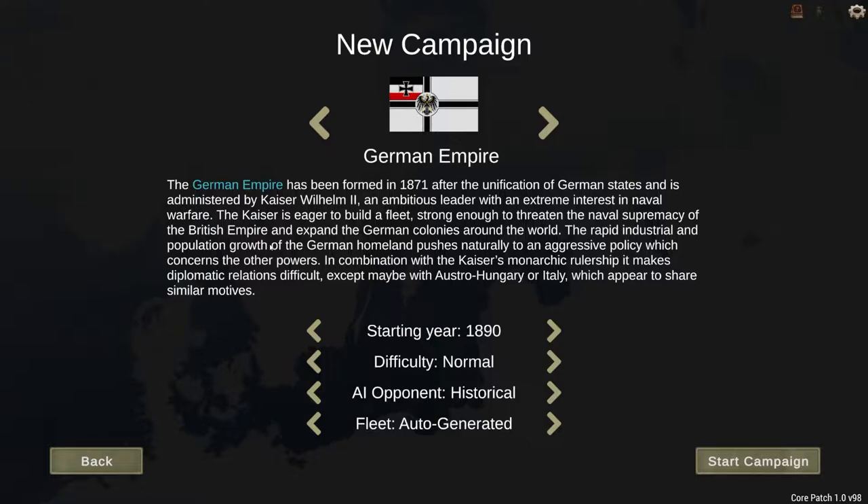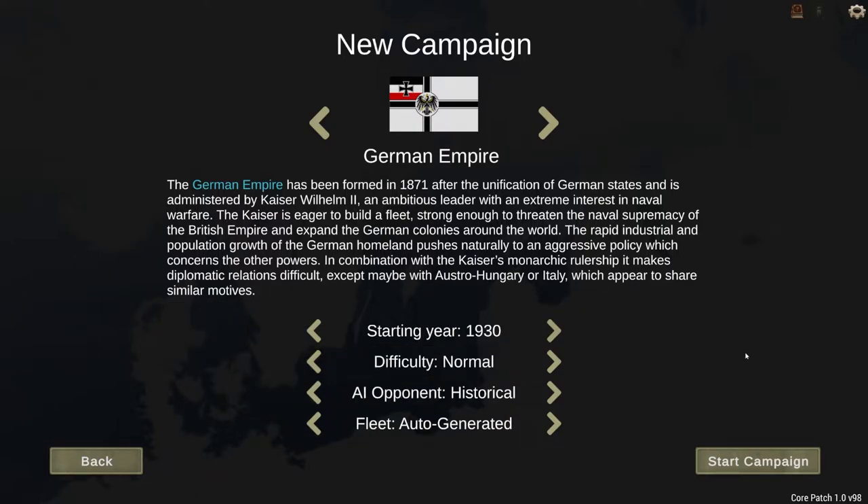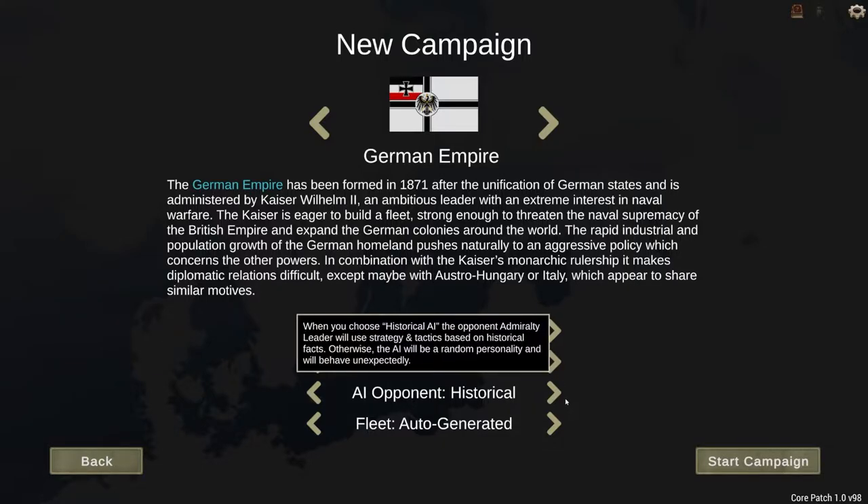Without further ado, let's go ahead and get into it. What are we playing today? We are playing Ultimate Admiral Dreadnoughts. It is a naval strategy game based in the 1890s to 1930s era. As low as you can go is 1890, that's your start year. The highest year you can go is 1930, and you can go past 1930 in the game in terms of technology. It's still considered early access in development. You can pick it up on Steam. It is a little spendy, but in my opinion it's worth every dime.